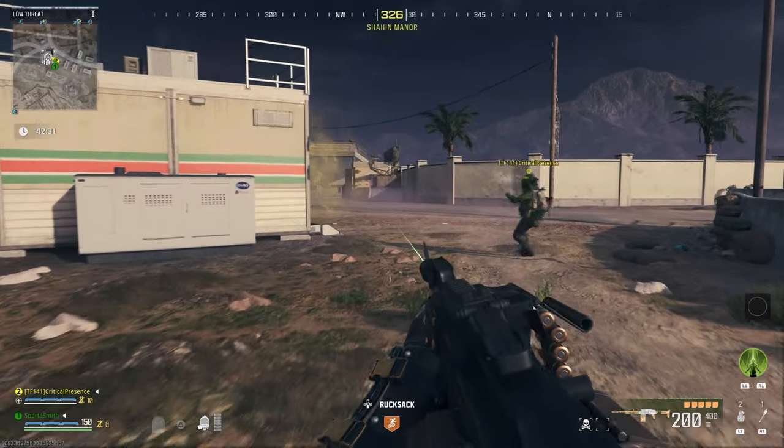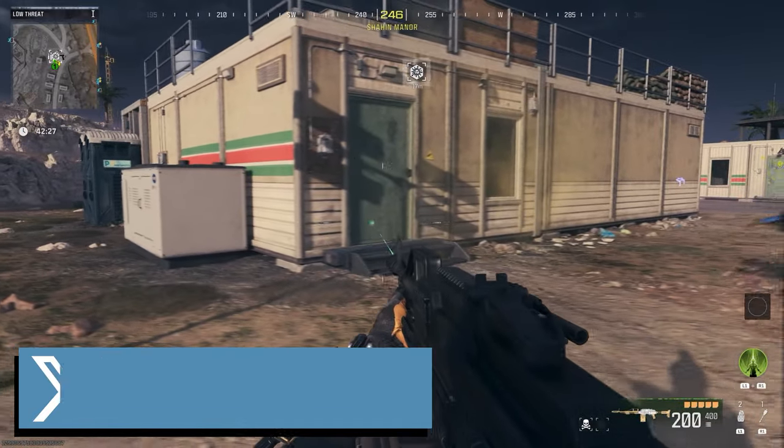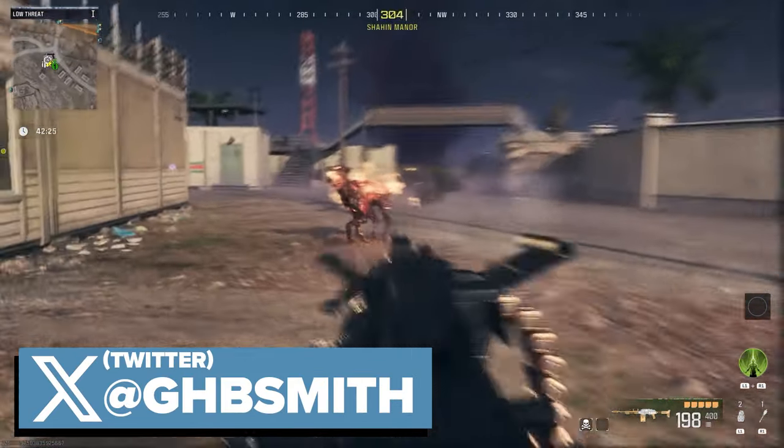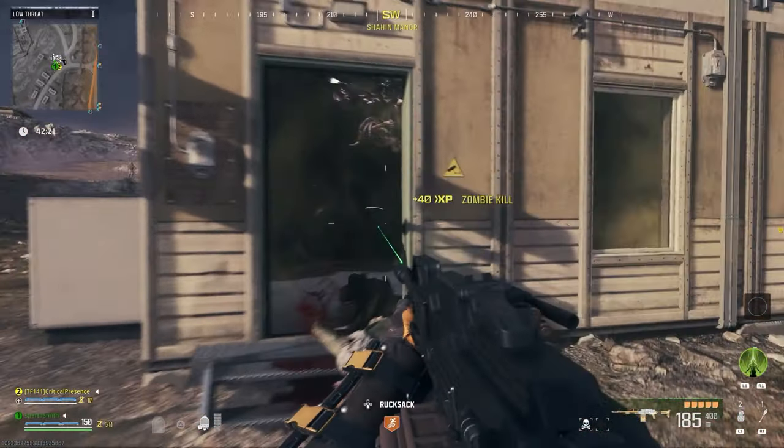What's up guys, it's Smith here from gamersheroes.com. I've got a quick guide for today in Call of Duty Modern Warfare 3 Zombies on where to find the pills item. This is one of the items you need to access the dark aether rift.